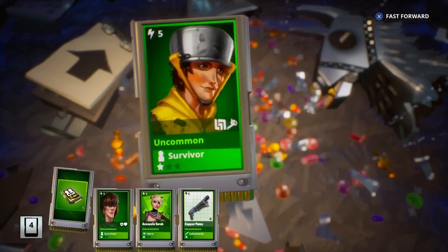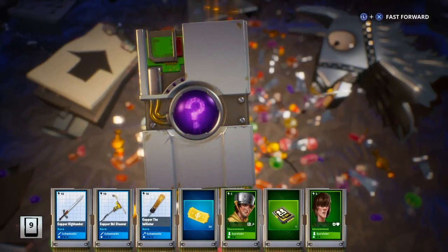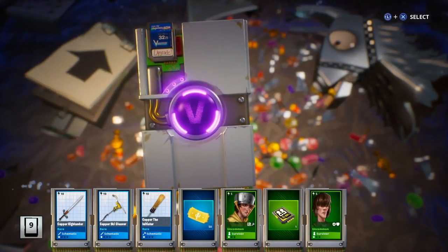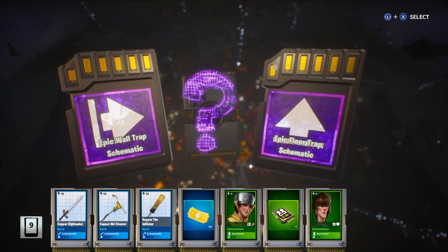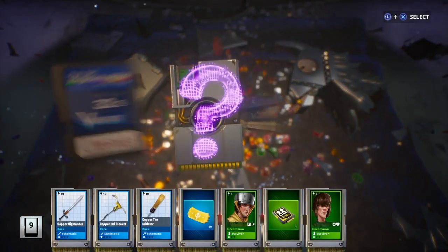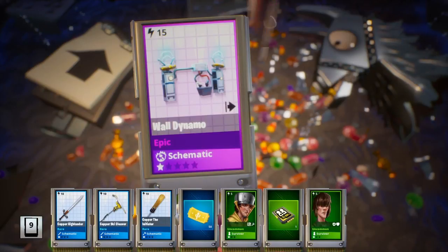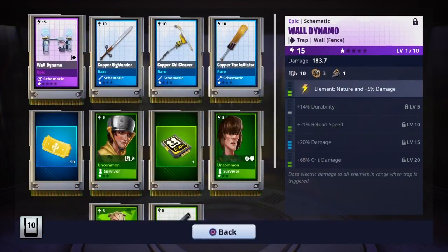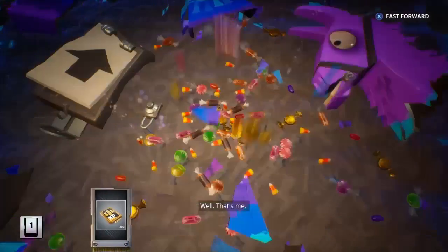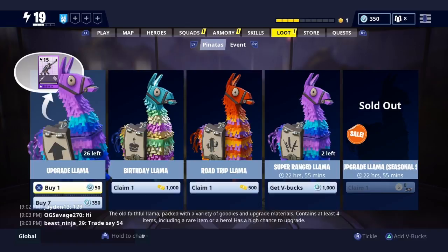Starting one by one now. Got a silver — at least we're getting a purple. Starting with some greens. Got a green hero, a green survivor, my tickets. Got a melee schematic or trap schematic choice — I'll go with the trap, I need some good traps. Now a choice between wall trap or floor trap — going with wall only because floor trap is probably gonna give me campfires, which count as traps but I don't want those. Going with wall dynamo. Got another hero, another schematic, my tickets, and a blue AR.